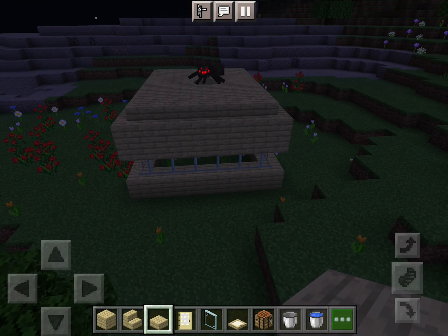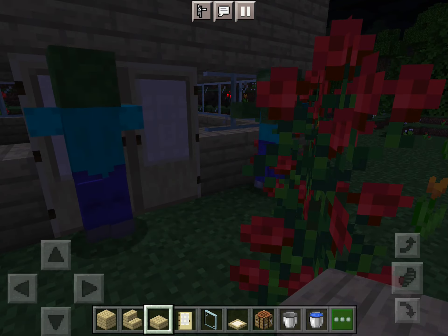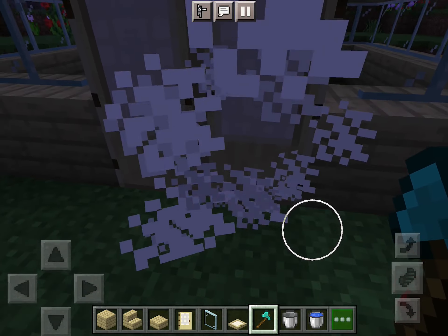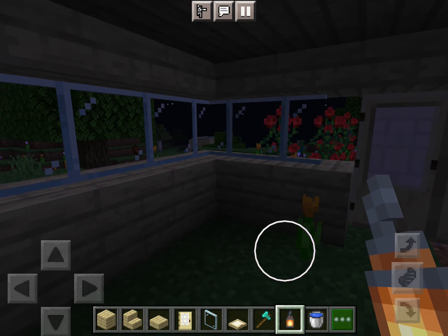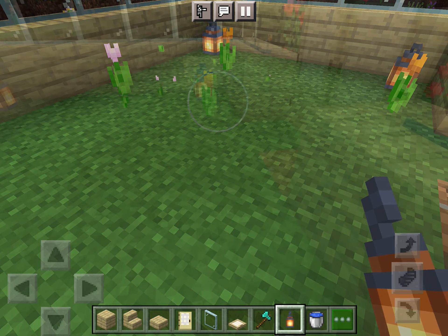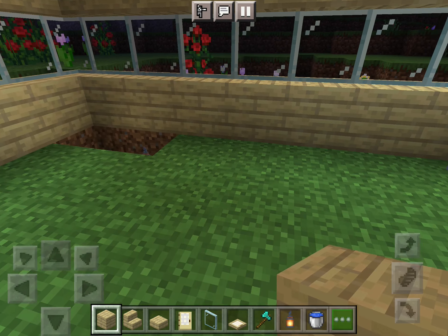There's a spider dancing up there — I'll leave it alone. There are two zombies trying to break in the door. I grabbed an axe to finish things up a bit quicker. Coming in and closing the door so no mobs enter. Now we're going to add lanterns after finishing up the grass and flowers. Wait — I made a mistake: I have to add planks first, so I'm breaking the lanterns and adding planks underneath them.